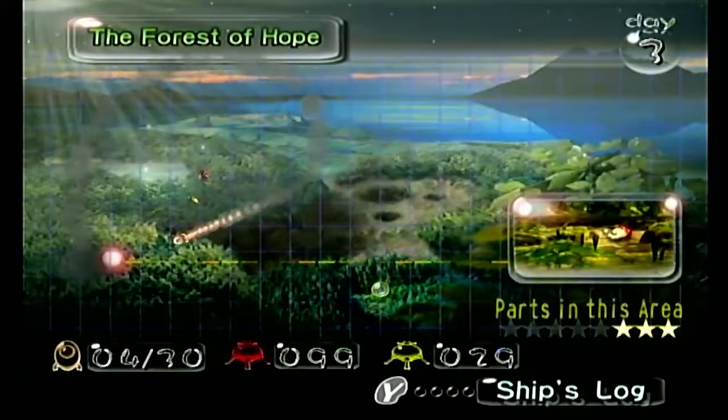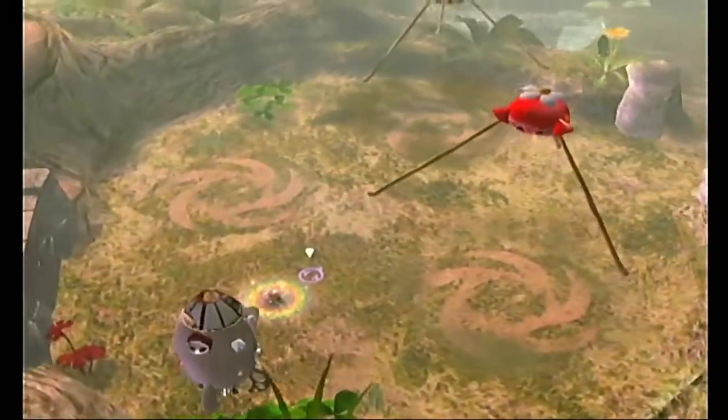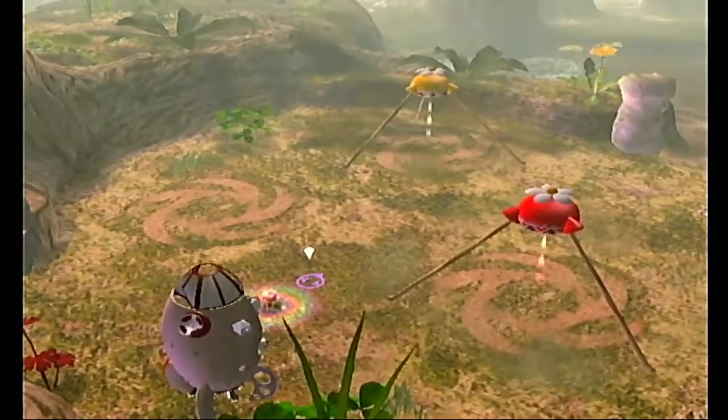Hey guys, it's Del and we're back with Pikmin! We're going back to the Forest of Hope to get more dolphin ship parts. So here's day three — back in the Forest of Hope. And now the Yellow Onion has spawned near our landing site.